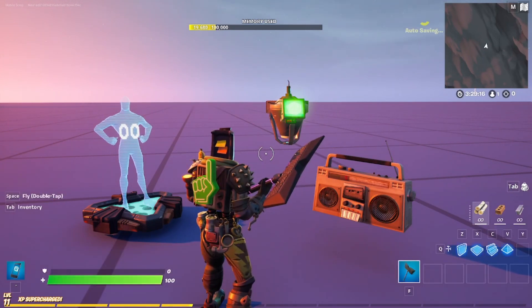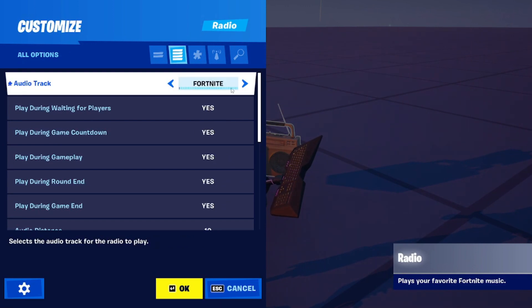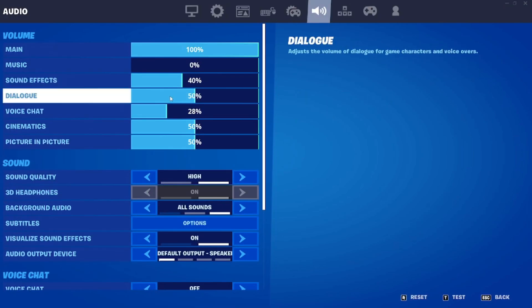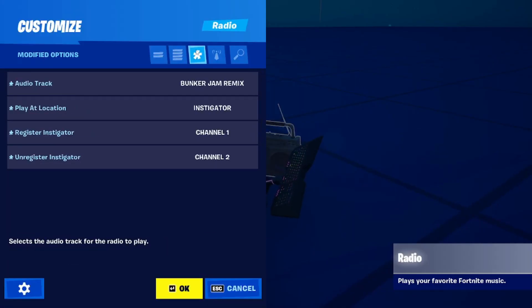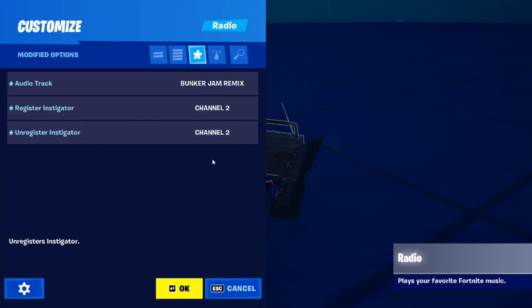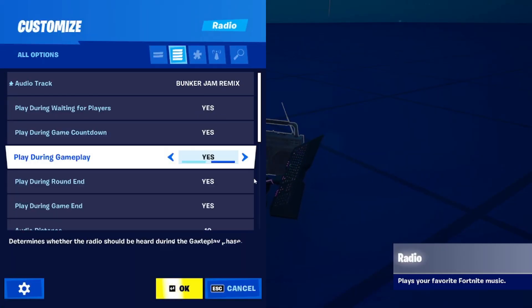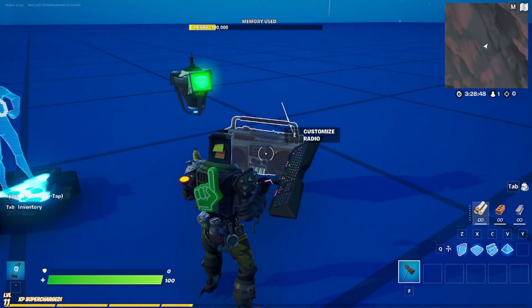Now I'm going to get my fake account on here so you can listen to this, and let's change the song to Bunker Jam. We need to turn my music on - of course it's off. As you can see I cannot hear it, but if I change the setting to Device it starts to play. So let's change it back to Instigator and get my other account on so we can test this.